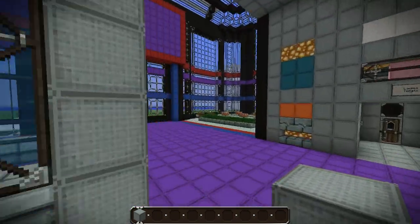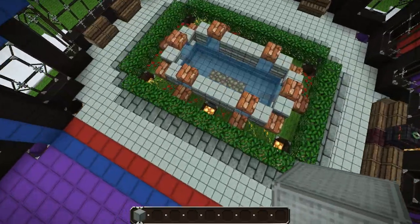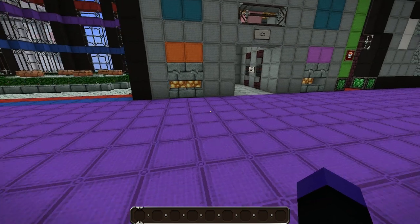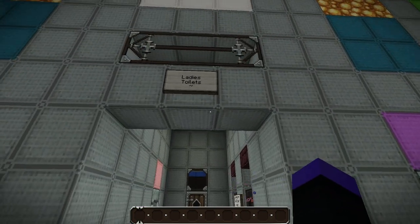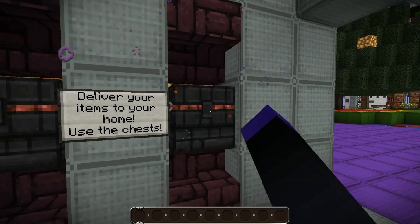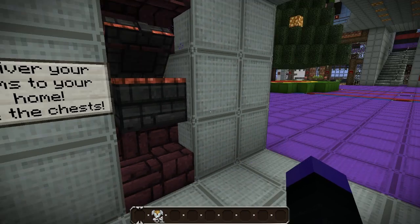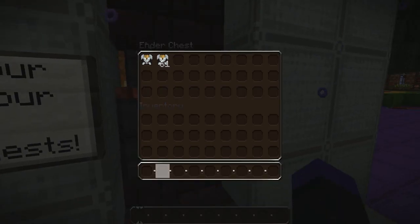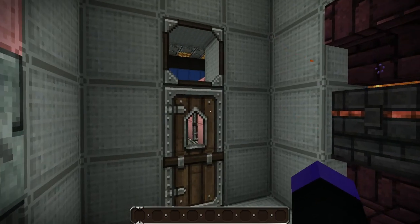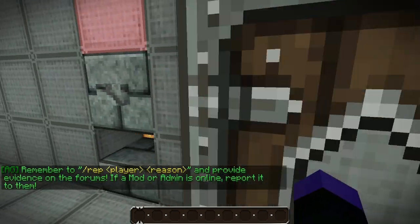Over here we have a nice little seating area with a little fountain if you want to sit and relax. Over here we have the ladies toilets - and here we have ender chests set up like phone booths. If you have any items you want to send home from your heavy day of shopping, just grab an ender chest, put it at home, and then you'll be able to call home and deliver items there. You can keep shopping and then use slash-home and walk to Walmart.